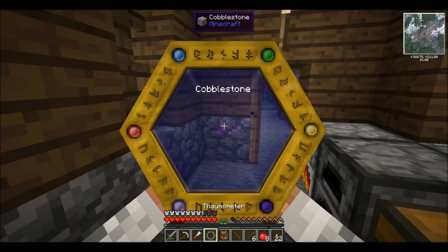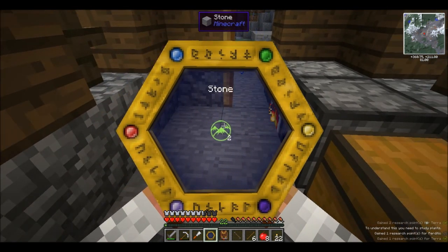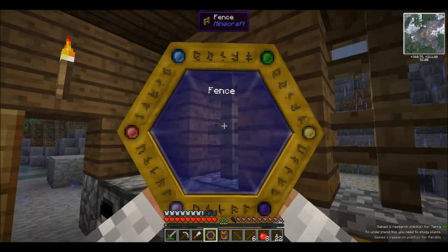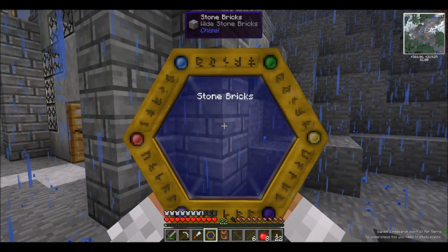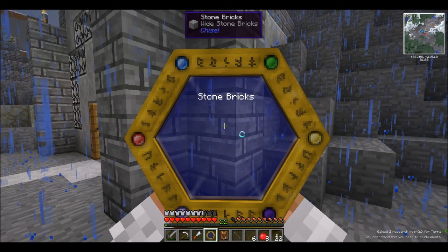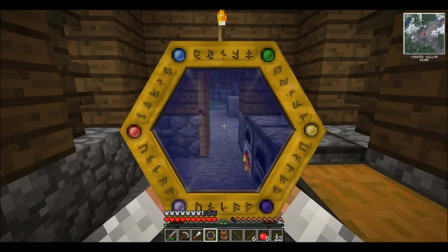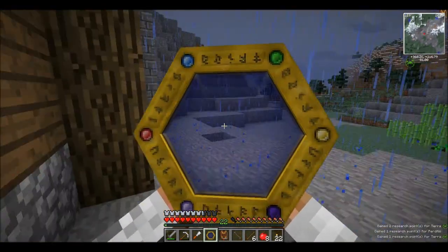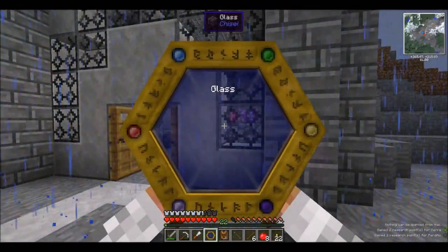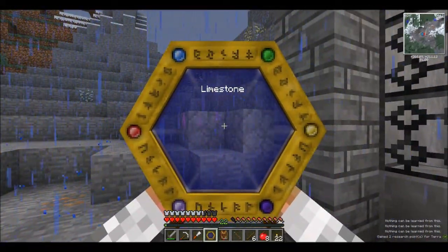Now I've got this Thaumometer, I can start researching stuff. Cobblestone - can't do wood yet because I need life for that. Do regular stone. This thing is killing my framerate for some reason. I seem to have crashed there. I can learn things though - I can't learn from chiselled blocks apparently. What about raw marble? Nope. So chisel is something it doesn't recognise. I can try and get as many different things as I can from the raw blocks.